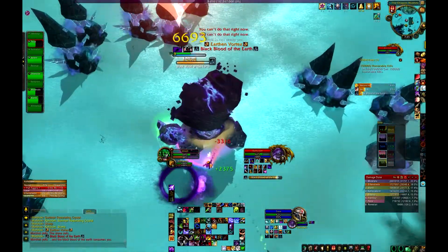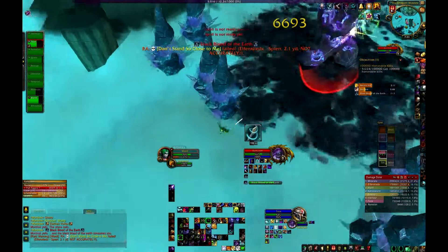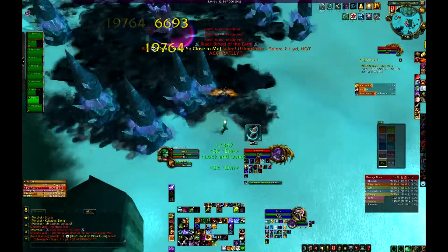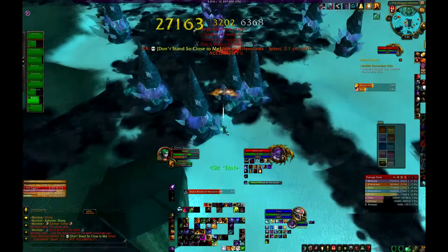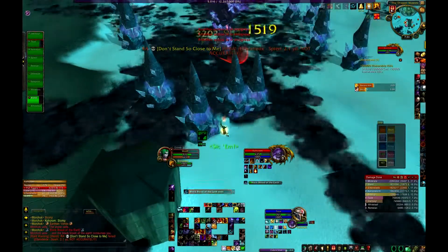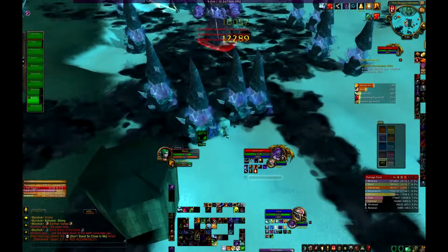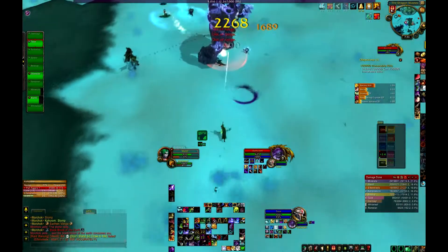Other than that it's still exactly the same — he does the stomps, he does the resonating crystals, so you're soaking both of those. Occasionally he'll go into his black phase, and you just want to get behind a spike and do your best to try and DPS while behind a spike.